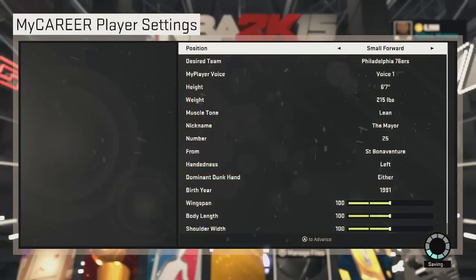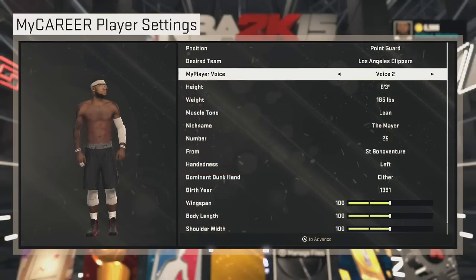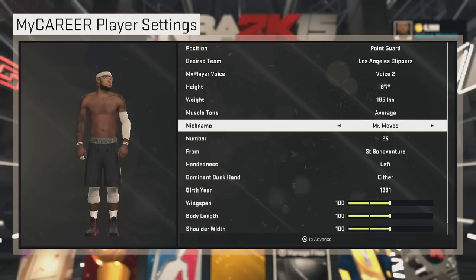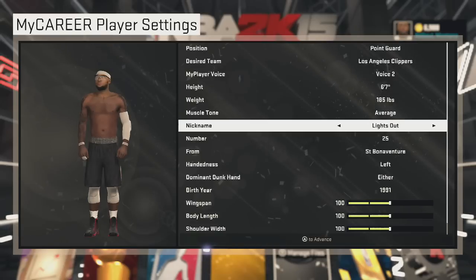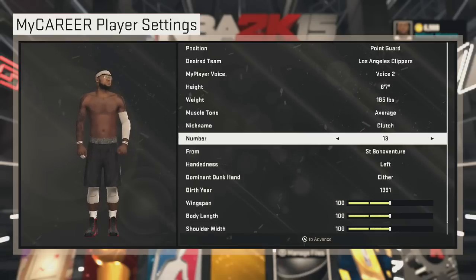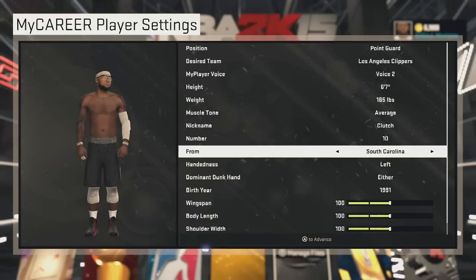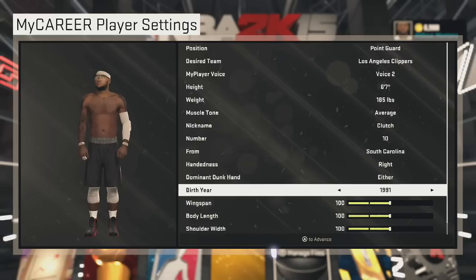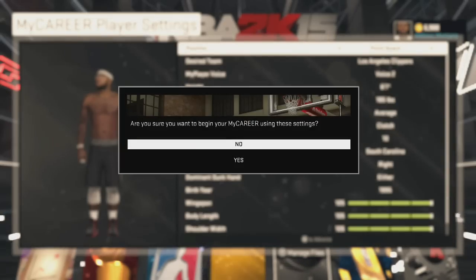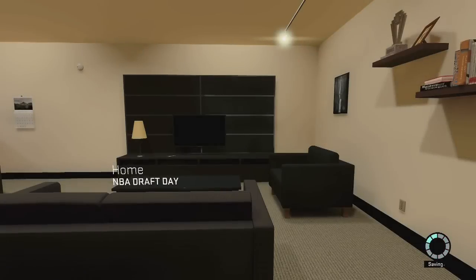First, make a point guard on any team — my favorite is the Clippers. Make them random; it doesn't matter. Give him a name, a number, pick South Carolina or whatever for school, dominant hand — it doesn't even matter. All you've got to do is just make this player and play through the tryouts, you know how you first start and you get the tryouts.